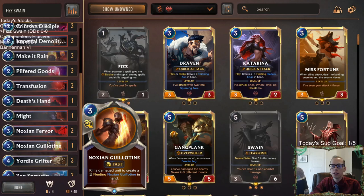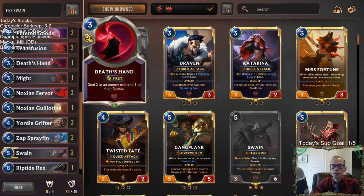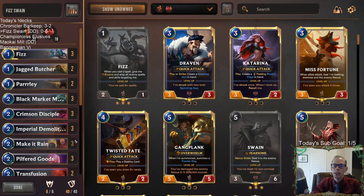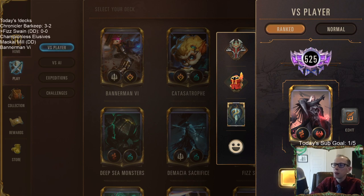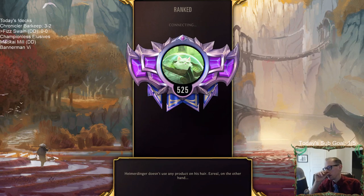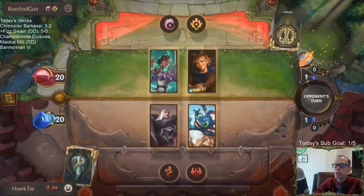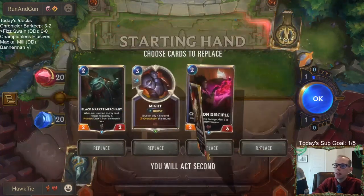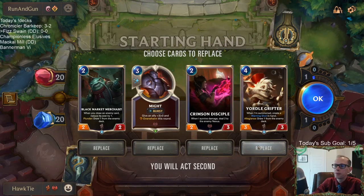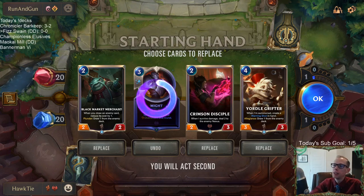We have different removal with Fervor and Guillotine for different situations, and of course Make It Rain and Parlay are in here too. It's a wide variety of stuff put together and I like it — it's a good proactive deck. We're going to play five games in ranked. One thing about the deck: I kind of wish we could have more spells, more removal, more damage. Playing a few games with it, there are times where it's difficult to level up Swain — maybe there needs to be a third Noction Fervor. I'm definitely mulliganing the Might.